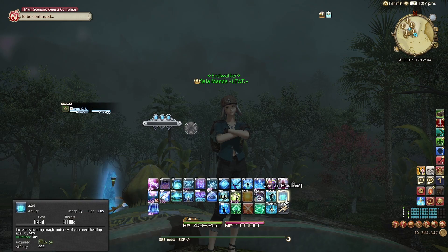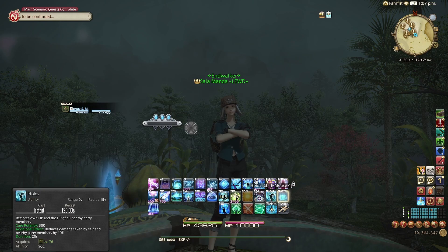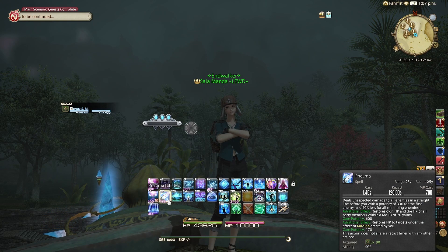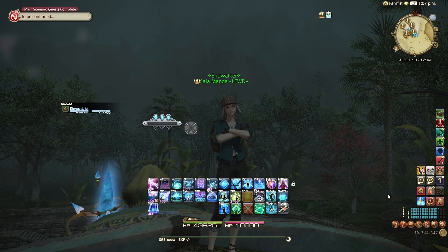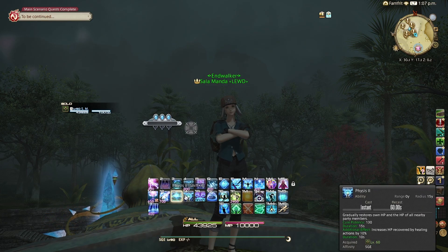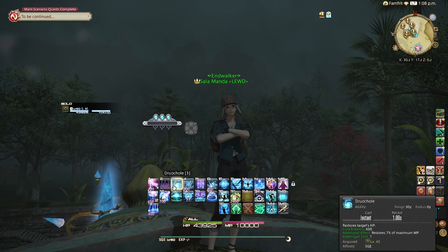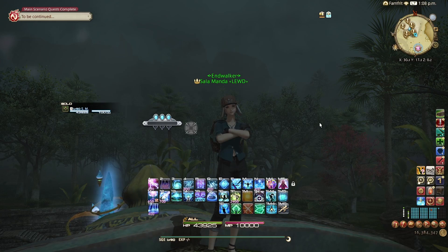Zoe increases the healing magic potency of your next healing spell — that is a GCD spell: Prognosis, Diagnosis, or Pneuma. Why does that matter? It won't buff Ixocale, Physis, Haima, Panhaima, Karakia, Druochole, or Taurochole. None of those are getting buffed. It is only a GCD heal. This matters a lot.